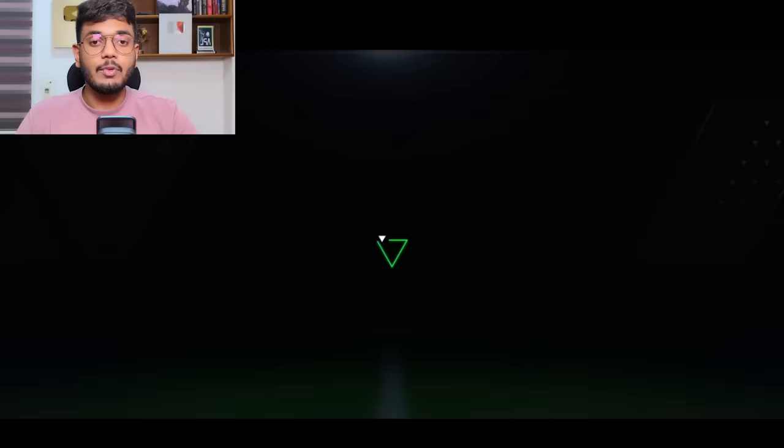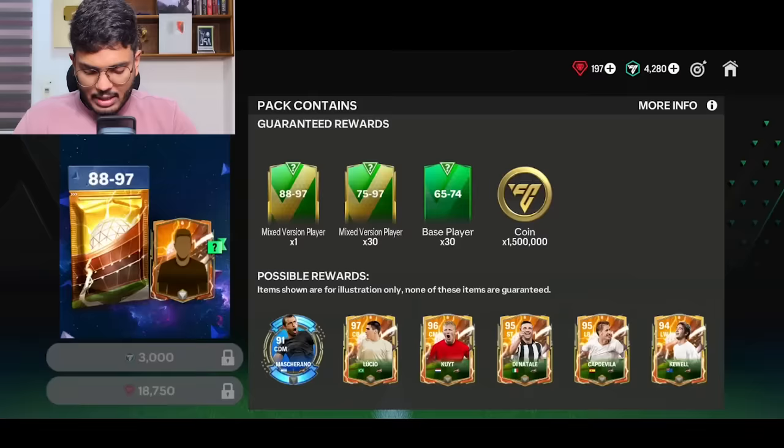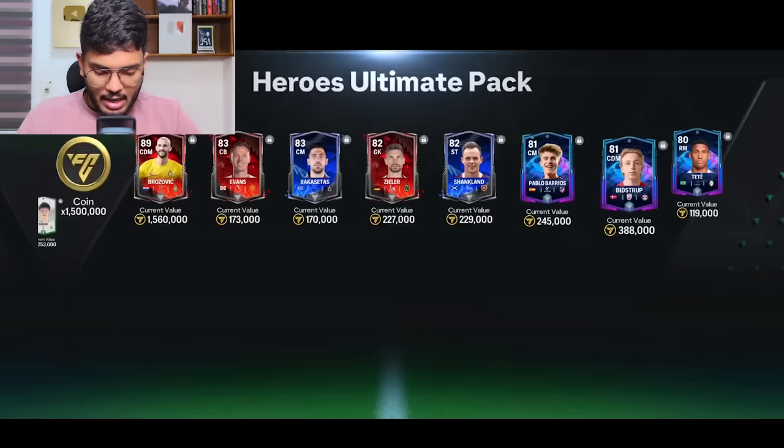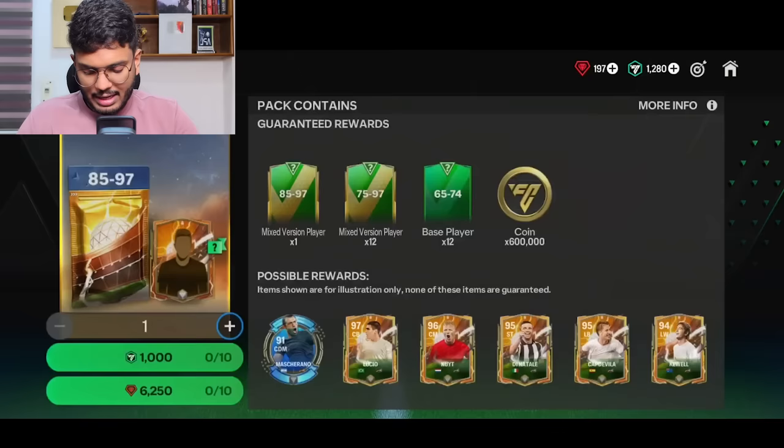3000 more FC points — back-to-back Team of the Year — Italy this time — hoping for Malini but it's Bassoni. Too much to ask for Malini. Next 3000 FC points pack — Rival Split — Croatia — I thought that was Luka Modric for a second but it's Brozovic. Not even a Mascherano in this one. We've got 1280 FC points left.